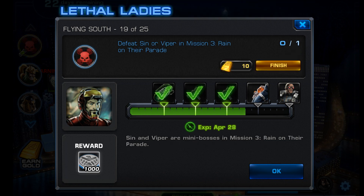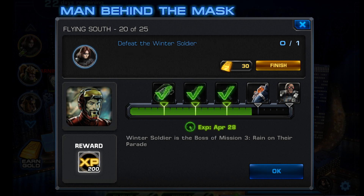For task 19 you have to defeat Sin or Viper in mission 3. They took a while to show up but they did towards the end, and you'll want to run mission 3 anyway. Because for the next task you must defeat the Winter Soldier, and he's the end boss of mission 3.